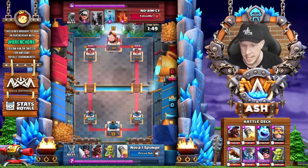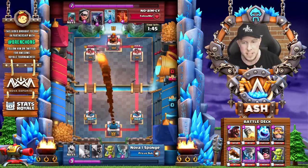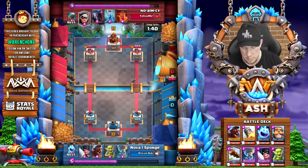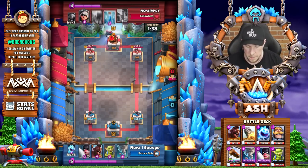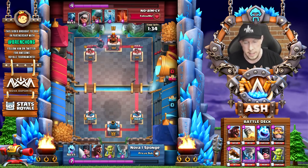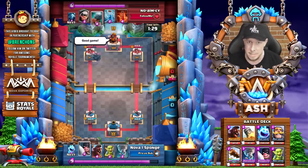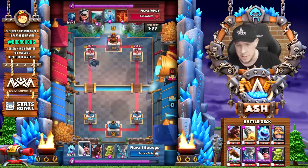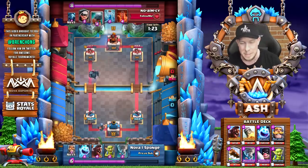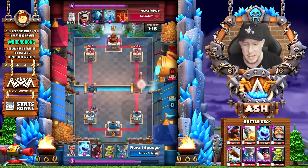You don't want to be Rocket Cycling unless they give you value — usually four-plus Elixir value. You're not going to be using the Rocket in single Elixir time, so never start Rocket Cycling super early into the match. He plays an E-Wiz, and that's what I'm talking about — four-plus value in single Elixir time, that's a good time to use a Rocket there. We take that tower down to 2,377, but now we have about a three or four Elixir disadvantage.